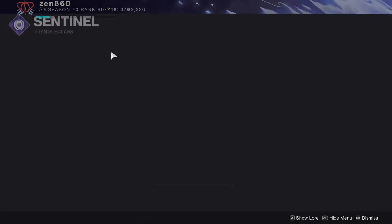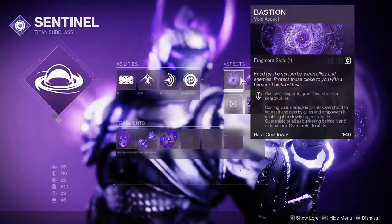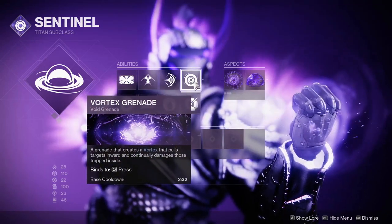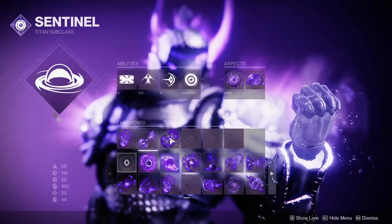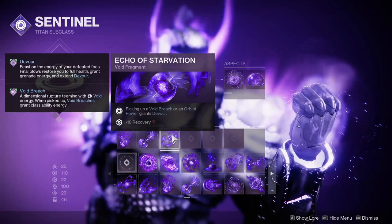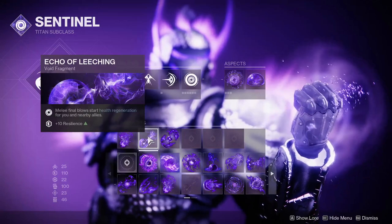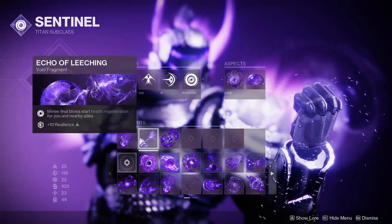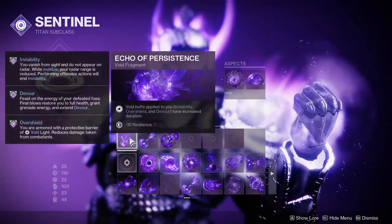Let's talk about the build — we'll start with the class. You're going to want to run Void. Your Aspects don't matter since this is universal for all three classes. You're going to want to run Vortex Grenades. Now what's really important are your Fragments: we're going to be taking advantage of Devour, so slap on Echo of Starvation. We're also going to be using a Glaive, so run the Fragment that gives you health regeneration on melee final blows, and Echo of Persistence to increase your Devour duration.